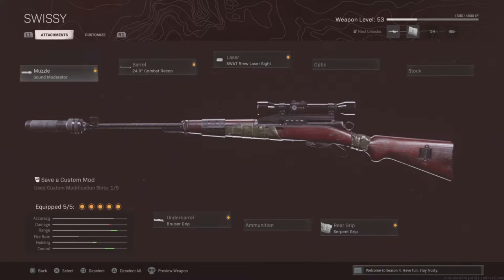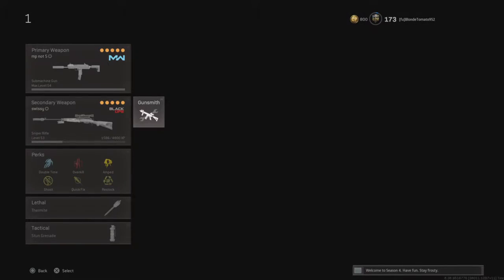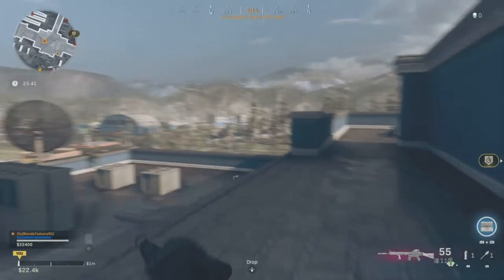With the Swiss: Sound Moderator, Combat Recon, SWAT 5 Milliwatt Laser Sight, Bruiser Grip, and Serpent Wrap. If you're playing Quads, I would suggest using the Guru Suppressor instead of the Sound Moderator.